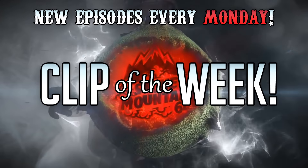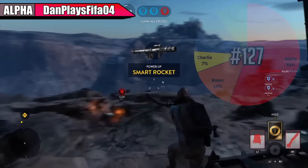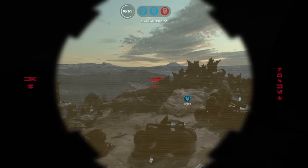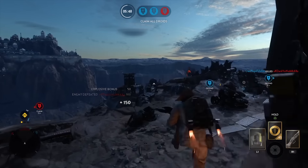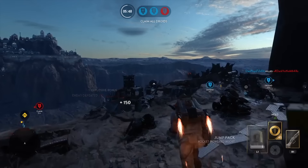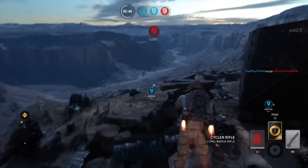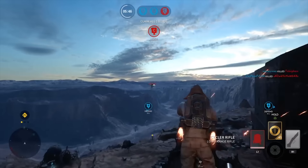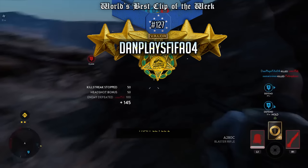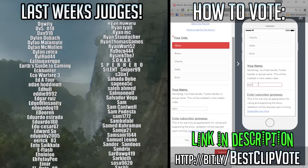Welcome, ladies and gentlemen, to World's Best Clip of the Week. I'm your host, Stone Mountain, and last week you guys voted Dan the winner with this alpha clip — coming up with the no-scope jump pack on somebody else jump packing across the sky. Congrats on the win, and this week I'm back with another Battlefield 4 episode. Keep in mind which clip is your favorite as you watch these top five clips, and place your vote using the top link in the description down below. That'll also enter you in my weekly giveaway.